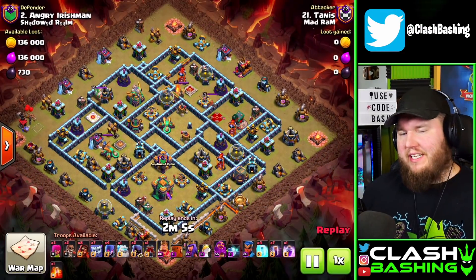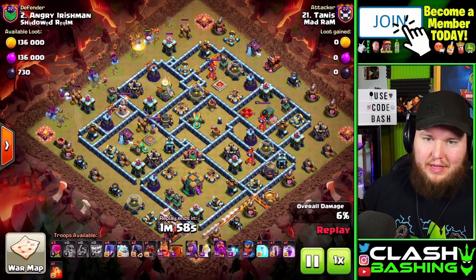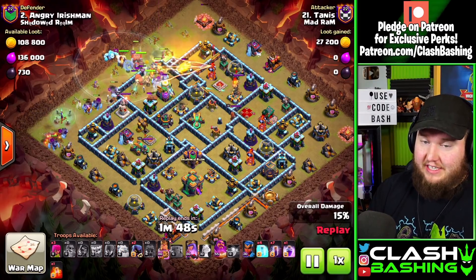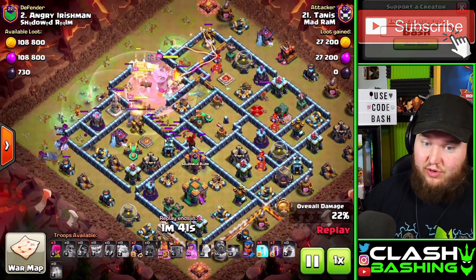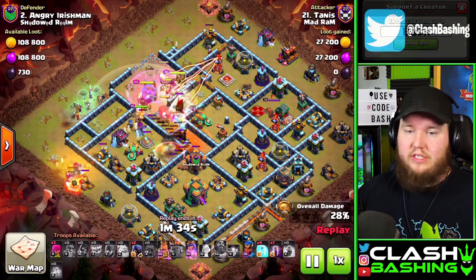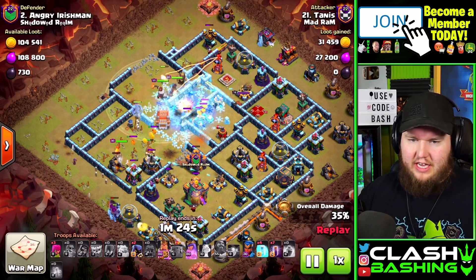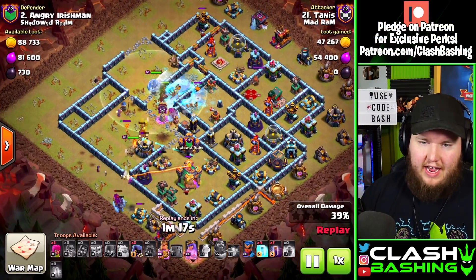Throughout this war we also saw some traditional attacks like the Flint Special, which uses the super golem, and some hybrid. But Tannis — Flint's second account — mixed it up with a yeti witch super wizard attack. We saw this strategy used against us in a war and it was really strong. You basically throw it all in and let the bats work through. The log launcher opens up the whole middle of the base, allowing heroes and troops to work through and deal damage to the town hall.